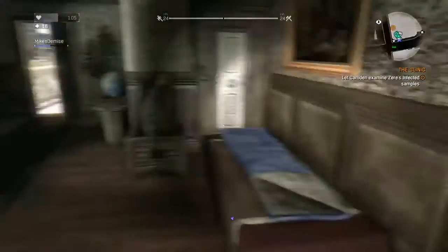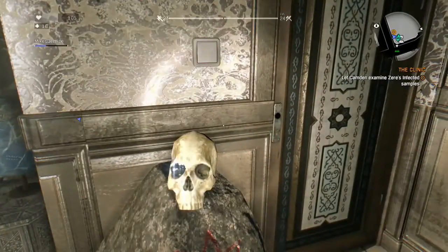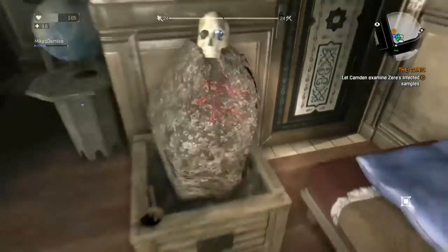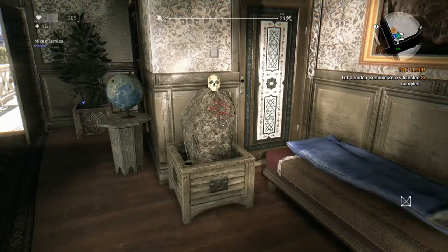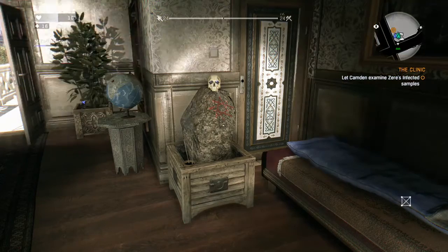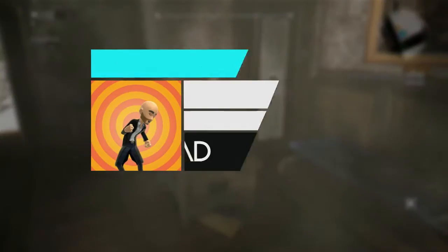Once inside, you'll see this skull on the rock. Head up to it and follow the prompts. Step back, and the blueprint is yours.